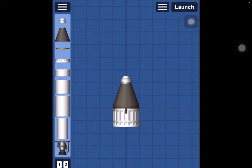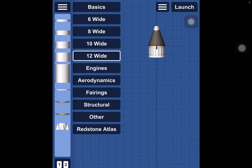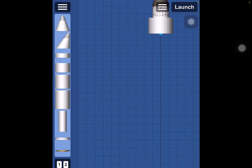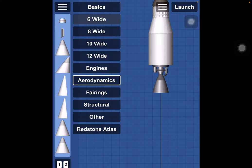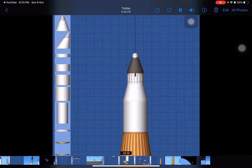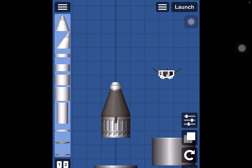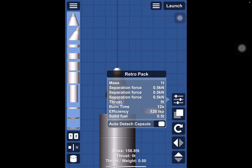Look at those tiny engines. 12 wide. 12 wide — actually, no, that looks weird. 6 wide. Engine. 6 wide. 8 wide. Can I recolor a retro pack? No, I cannot, but I can clone it. I'm going to do something with the retro pack. Auto-detach capsule. Mass: 1 ton. Separation force. Why are there three separation forces?